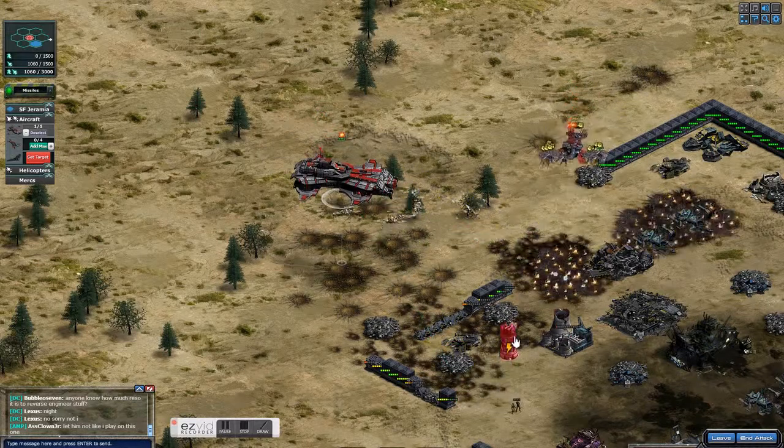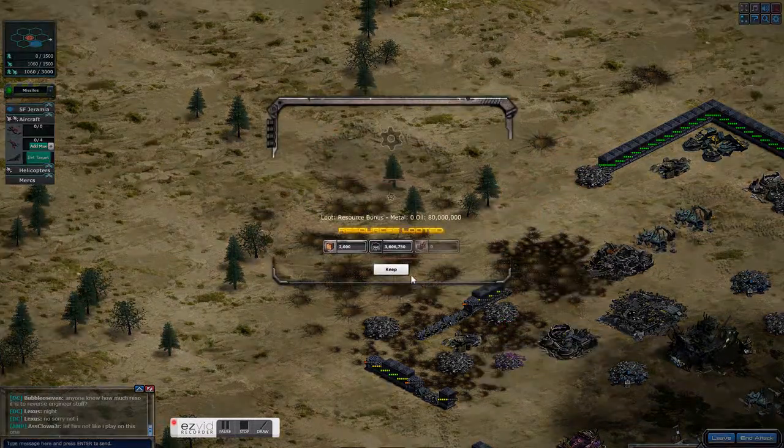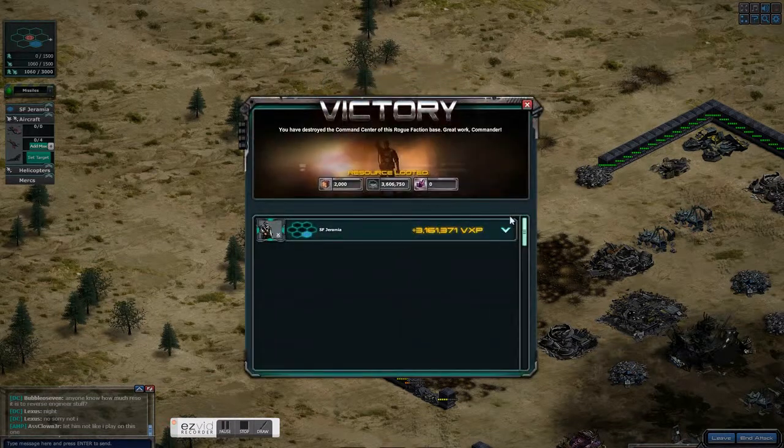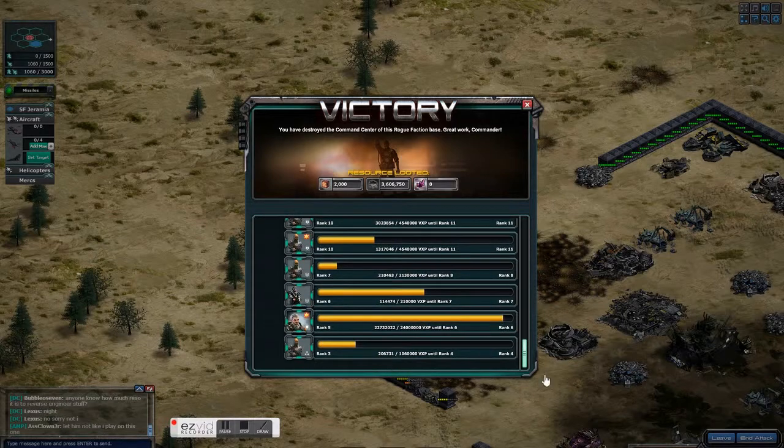Once the anti-air over here is focusing on the Titan, you can put your Banshees on fist and they can take out everything else. In another video I'll show you how to do the Sentinel 70s — they are clearly not as easy.